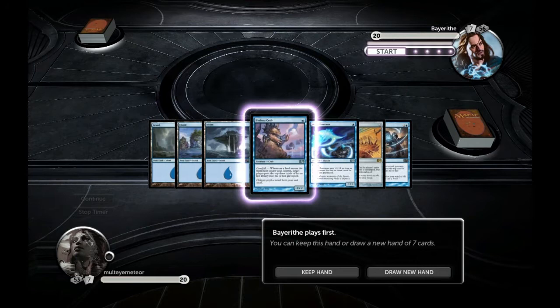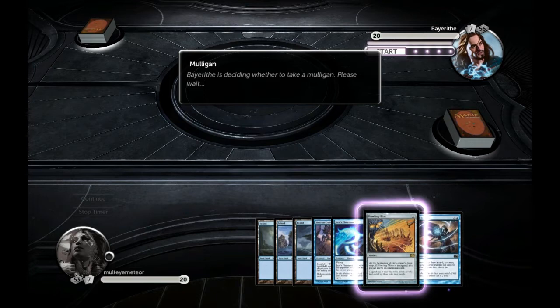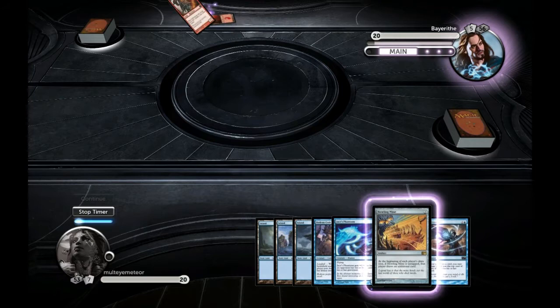Game two — my opponent switched it up a little bit. I drew this hand, which I thought was pretty amazing. I still start off with the Hedron Crab; I have Jace's Phantasm, the Howling Mine, and Jace's Erasure — a pretty good start, because Jace's Erasure and the Hedron Crab will keep me going with the mill effects.